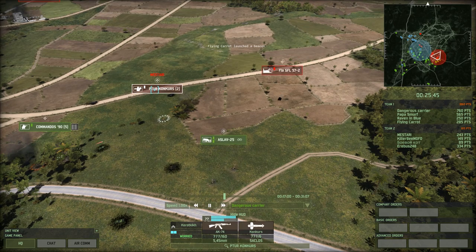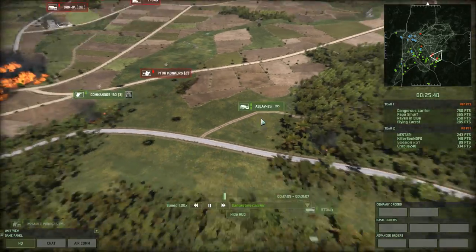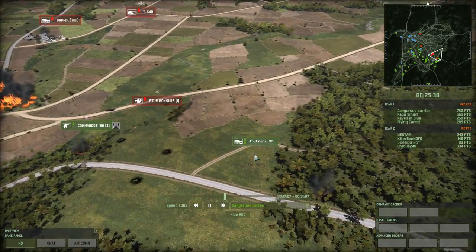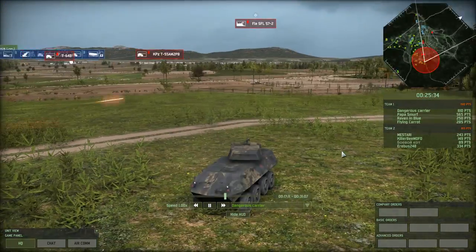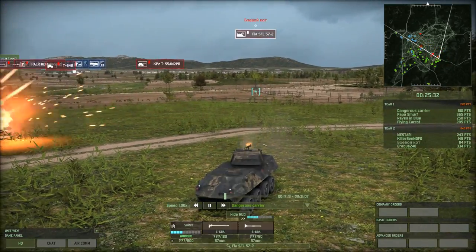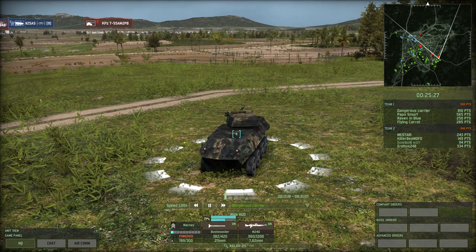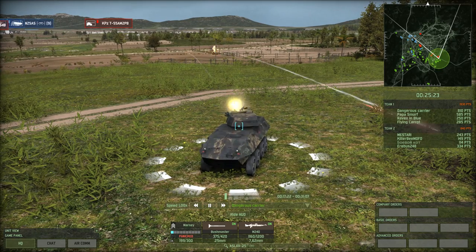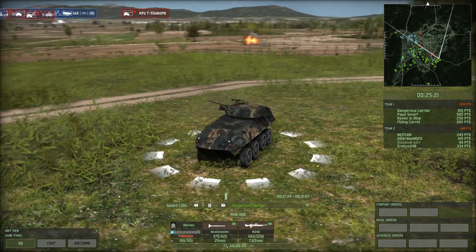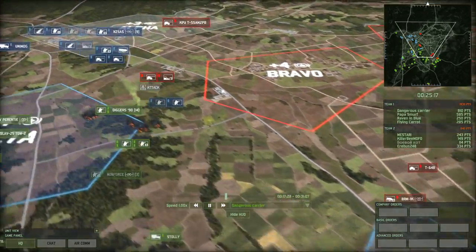The Bushmaster on these vehicles is really nice: 25% stabilizer, 50% accuracy when sitting still, and they're cheap at 25 points. They also have medium stealth, good optics, are amphibious, and have really good off-road speed — ideal reconnaissance units. Armor is a luxury they don't have, but that's not their intent. They move from cover to cover, quickly scouting, dashing out some damage, and withdrawing before the enemy can strike. An SFL 57-2 manages to wipe out one of the ASLAVs, and the other is down to one hit point.